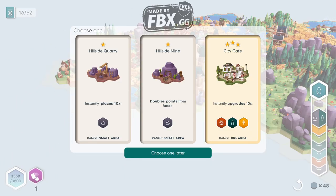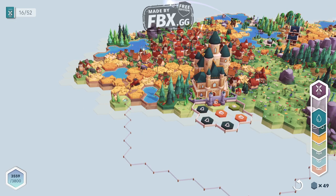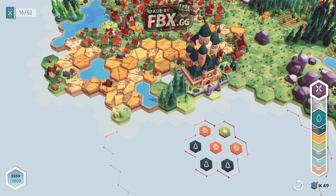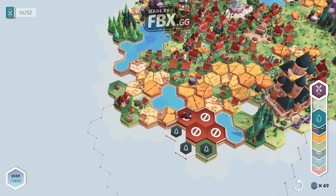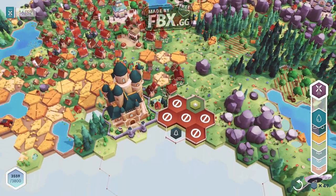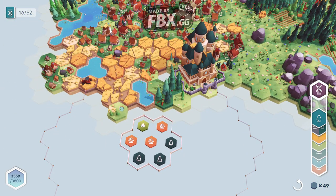The City Cafe — and it's also a big area. Can we go to that area right there? Go up a little, we have forest there, right next to the castle.